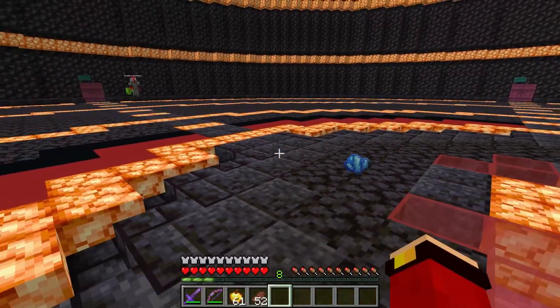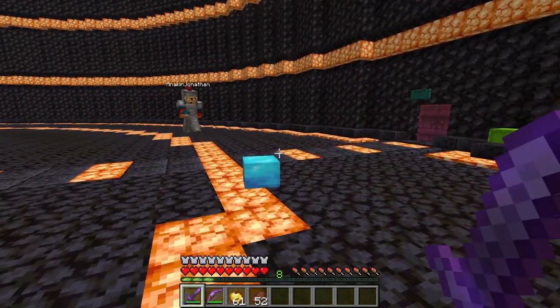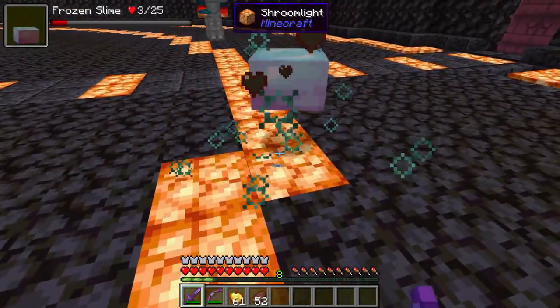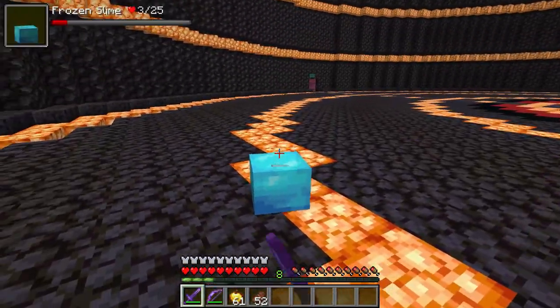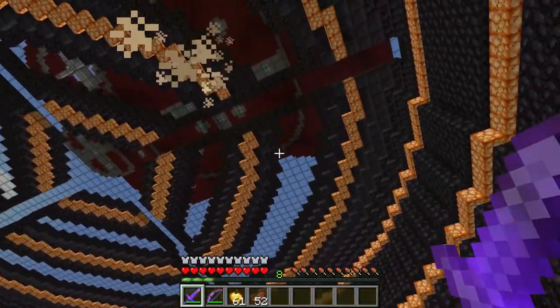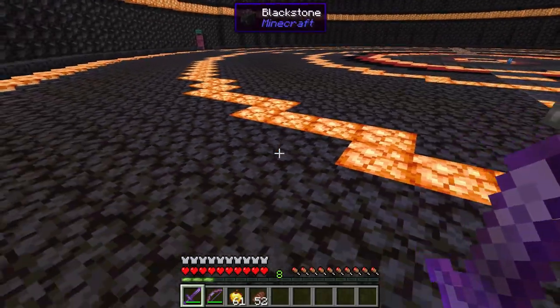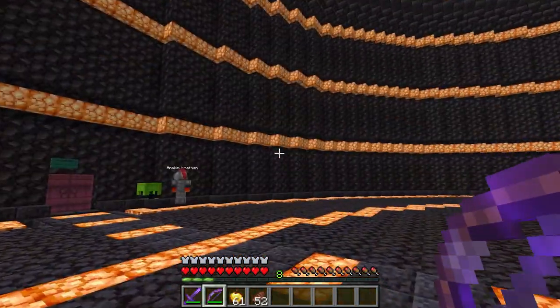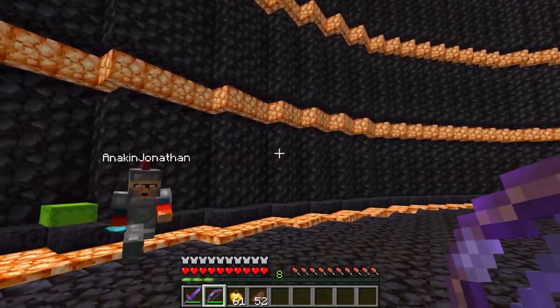Next up is the Frozen Slime! So this guy will spawn in cold biomes too, and I'm just gonna smack him to death. I think that was a stop animation! So we're just gonna kill him again. By the way, these guys occasionally drop some gel.